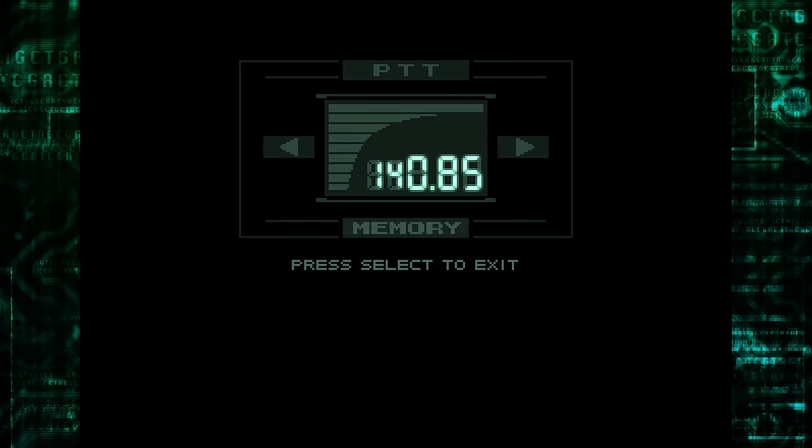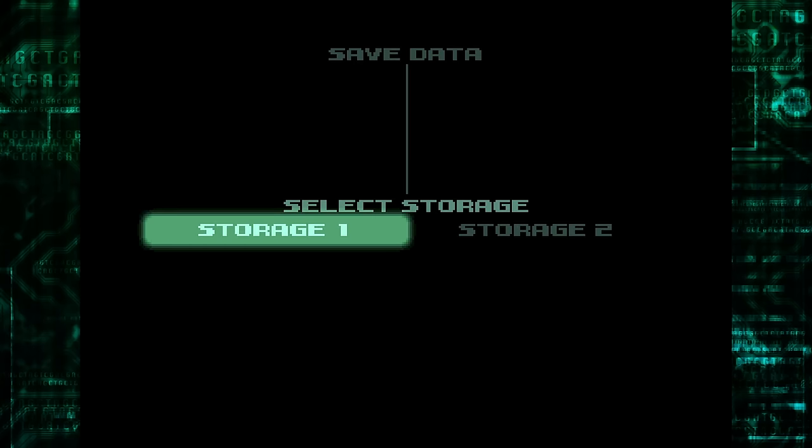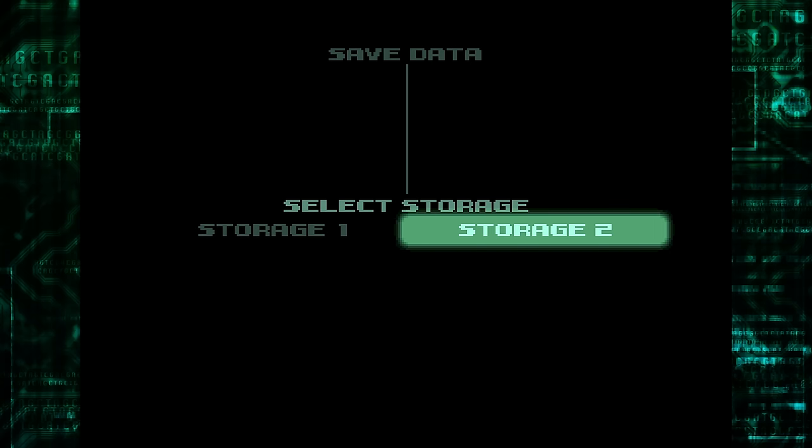I would like to immediately save... I already forgot the number. What was it? 140...96 was it? That was in the manual. I don't remember everyone's numbers but... Storage 1 and 2 — what does that mean? Is that like a PS1 thing? Why is there two different storages?